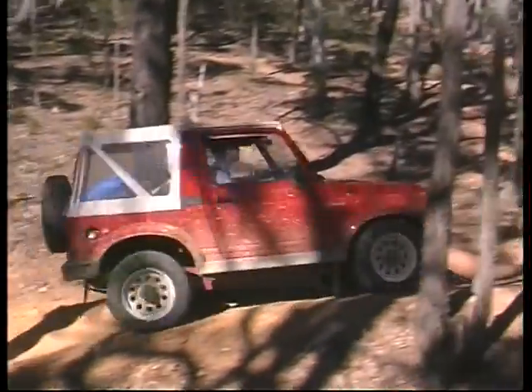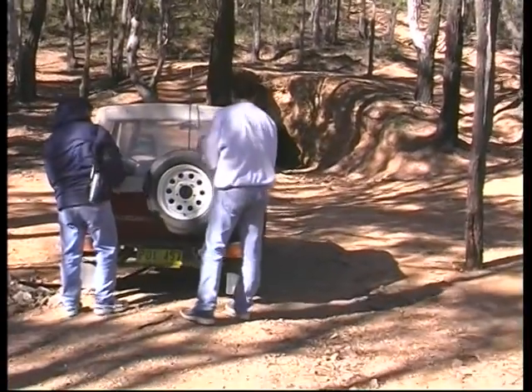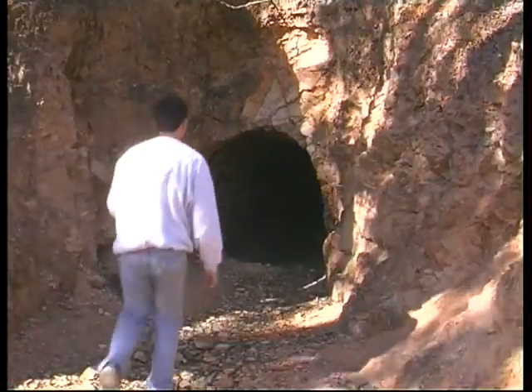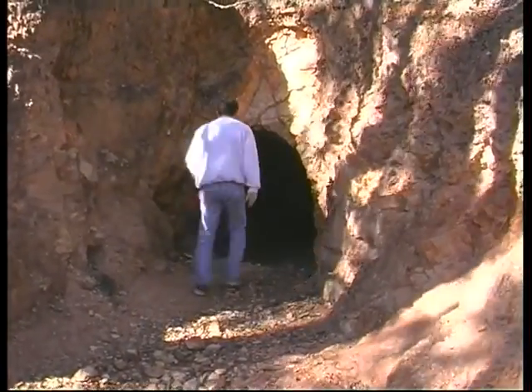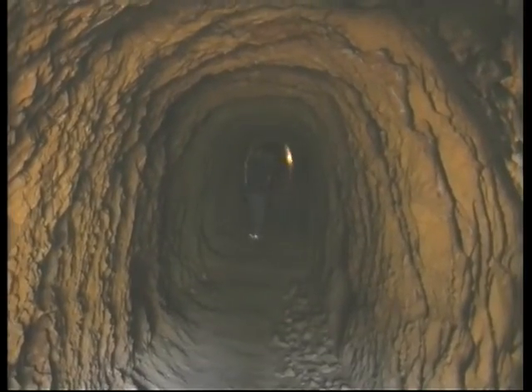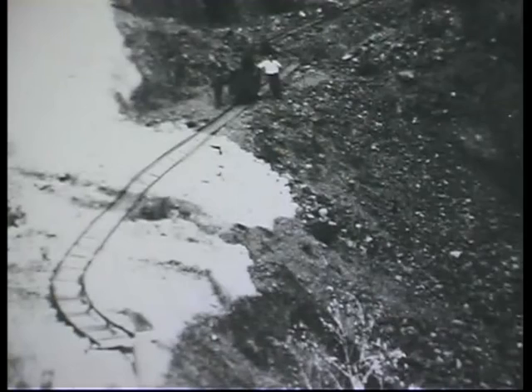At the end of this track you'll reach the entrance of this mine. You'll need to carry a torch as it's completely dark inside and the floor is uneven and slippery. Once inside, you'll notice that although the floor is uneven, the depressions are regular. These depressions occurred when the tram tracks were removed.